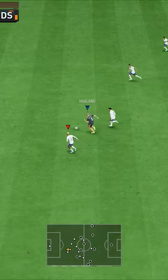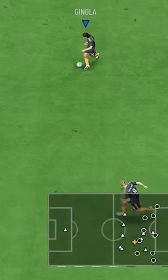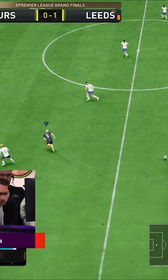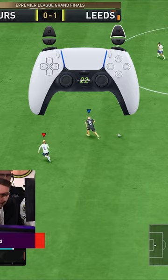On this first one, Olalito starts by triggering a run from Haaland and then adds a directed run on top of that by pressing L1 and flicking the right stick diagonally to the top left. After playing the through ball, he then uses a simple trick to win the running duel — by holding the right stick in the running direction, he performs a knock-on and is through on goal.